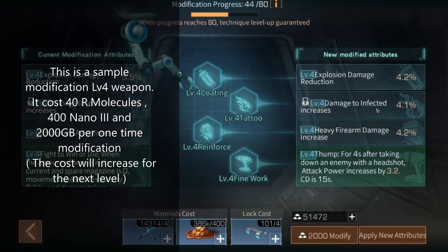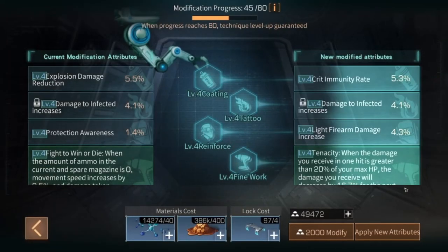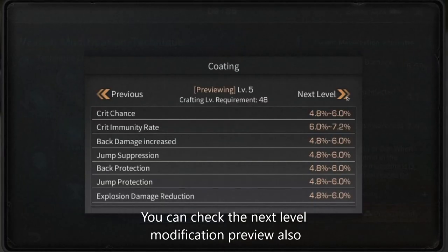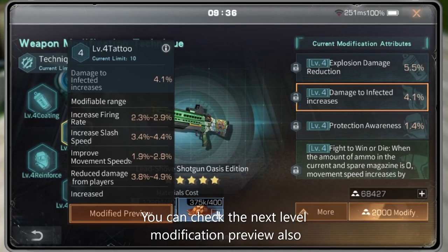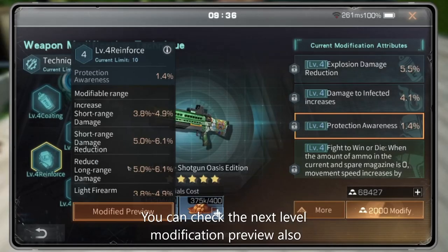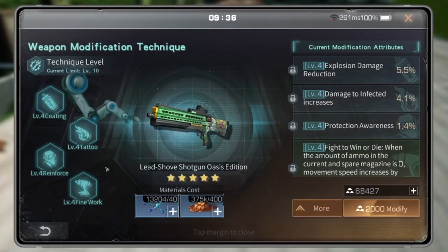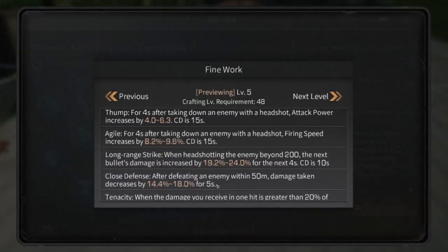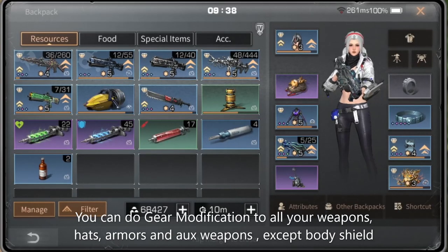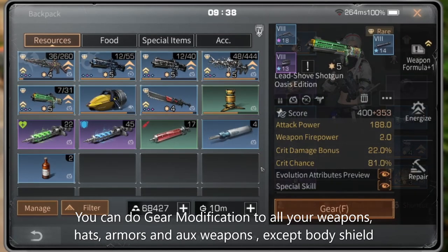The cost will keep increasing at the next level. You can also check the next level modification preview. There are four techniques to upgrade your modifications. You can do gear modifications to all your weapons, heads, armors, and oxy weapons, except body shield.